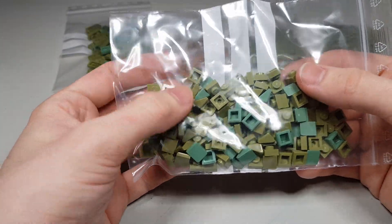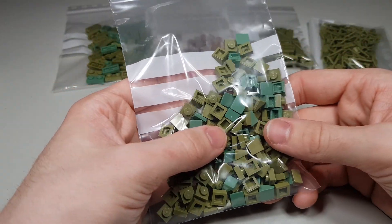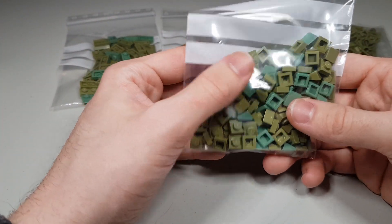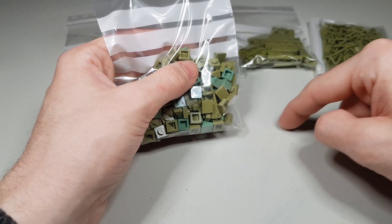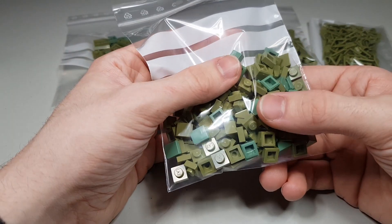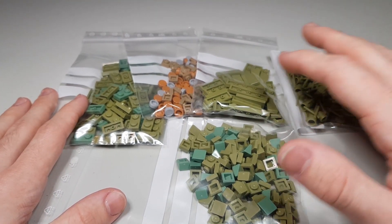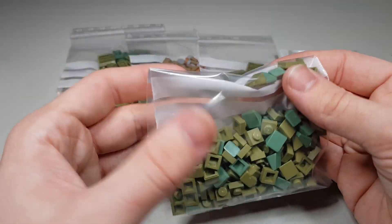We also got some studs so I can actually create some angles - because I only have the 2x4 ones and the 2x2 and 1x2, so I'll be able to create some more steps. We also got some cheese slopes in olive green and some cheese slopes in sand green. This store also had 20% off so that helped me a lot because the olive green parts are pretty expensive, but I'm gonna get a bunch of these since I'll be able to use them in Star Wars MOCs as well.